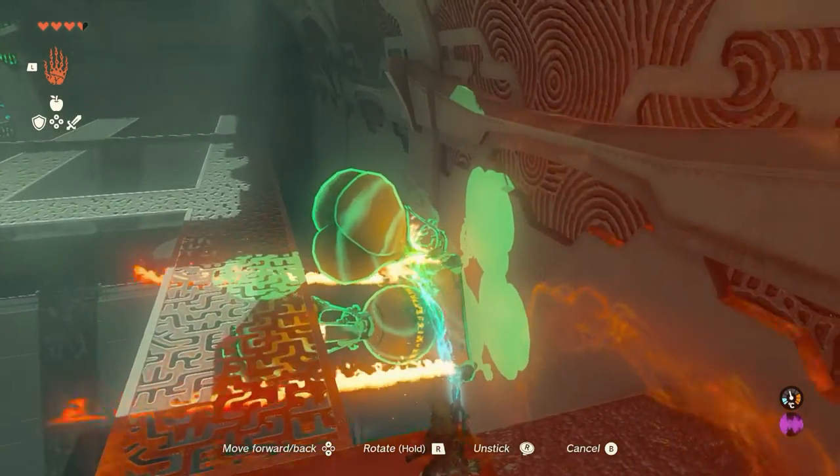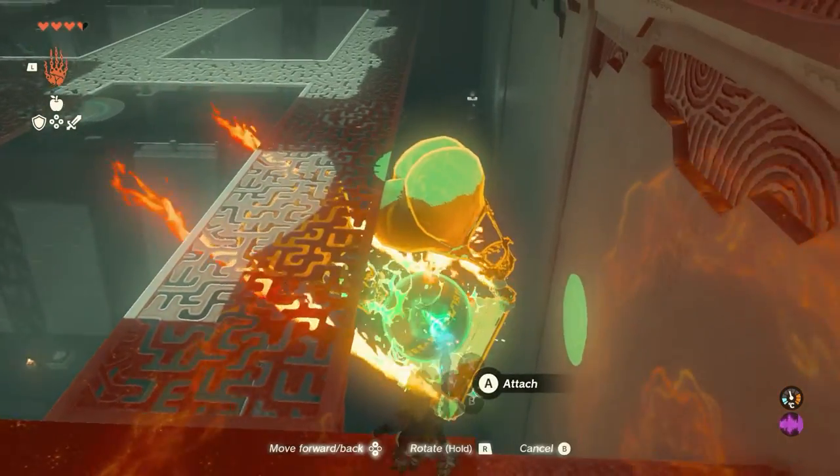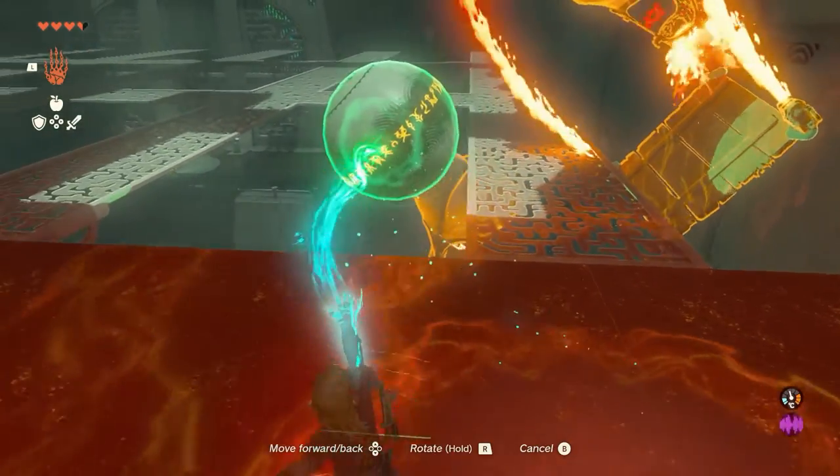Once you've got the ball, put it in the big slot. You've then got access to the optional treasure for this one and the completion of the shrine itself. It goes nice and quick, nice and easy — get what you need and get back to the game.